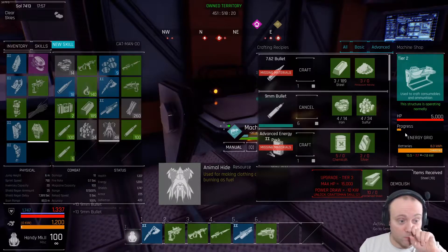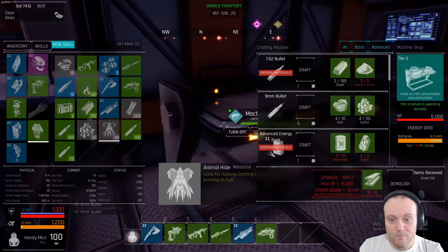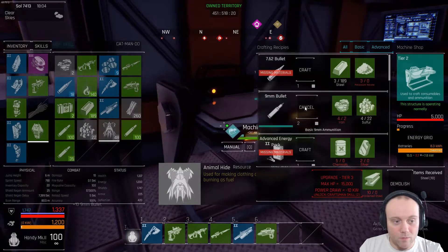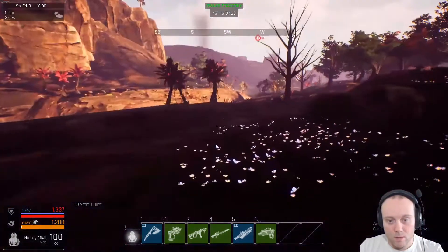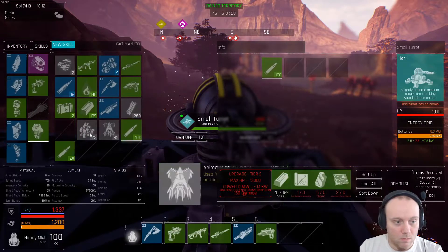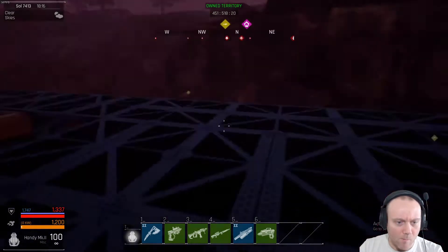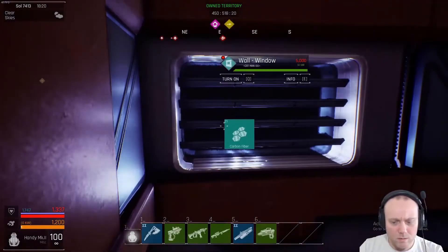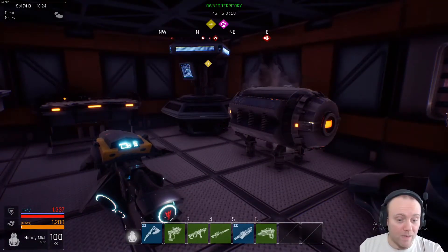We just need to make tons and tons of bullets. I can't leave the base until we're done. Let me go upstairs and give the turret some bullets just in case we get hit again. He's out — at least I've got some on us. No, destroy nothing. So we definitely need to fortify our base — we need better defenses. I don't know how we're going to do that, but that'll probably be for the next episode.